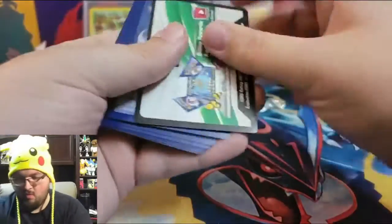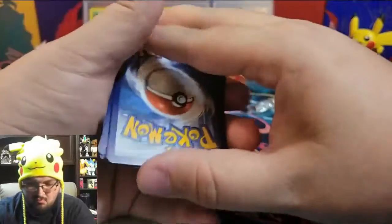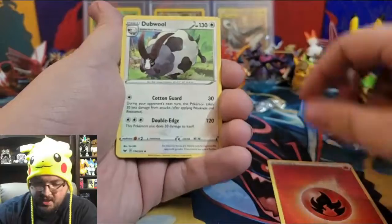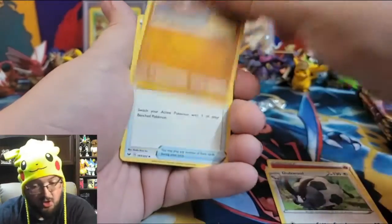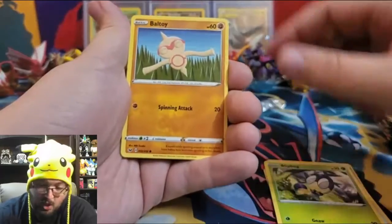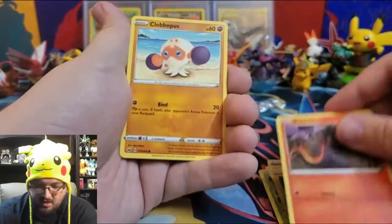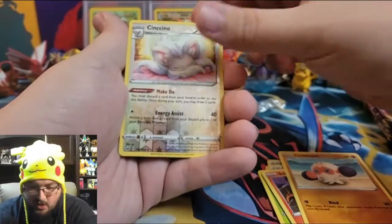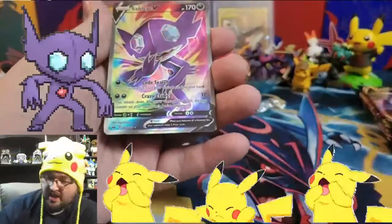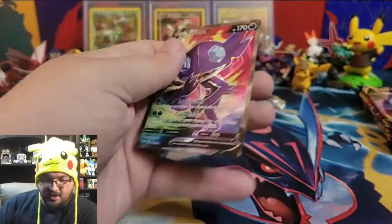I have a feeling this box has a few more surprises for us. Pack twenty-six: Fire Energy, Dugtrio, Switch, Blipbug, Baltoy, Joltik, Saladit, Clobbopus, a reverse holo Cinccino, and an ultra rare Sableye V! He did not have that one — nice, that is a great looking card!